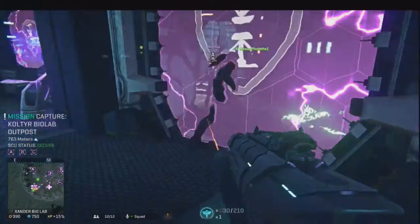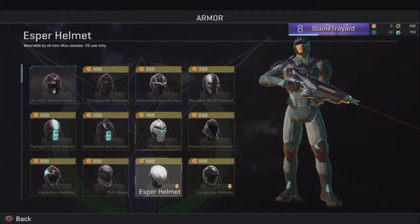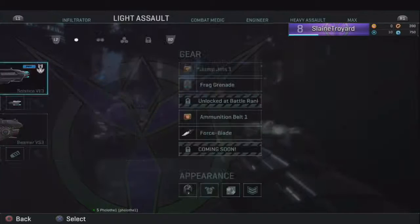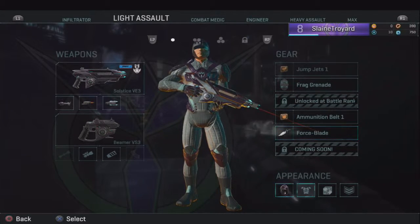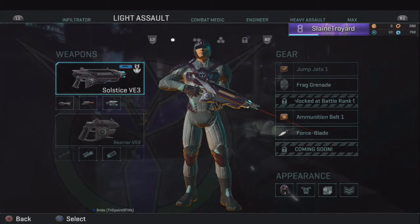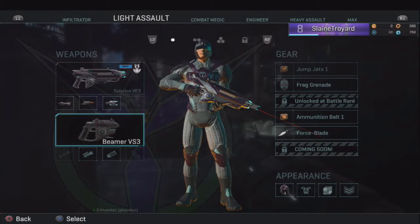In this game you can get different classes and different weapons for each class. They have customization, however it does cost real money because it's a vanity item - it's not anything that gives you an advantage. You can go and buy coins. The game is free-to-play and right now it's in beta. There are two forms of currency: one for vanity items like color skins, and another used to buy guns and necessary equipment. You can also buy attachments for weapons.